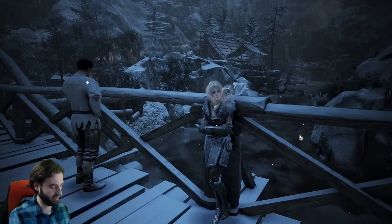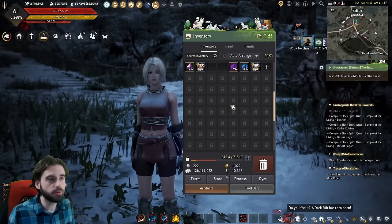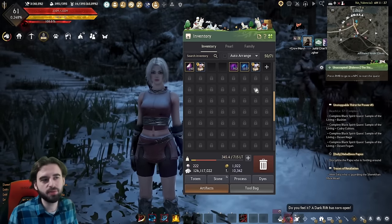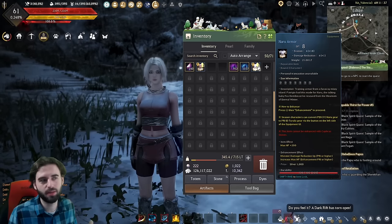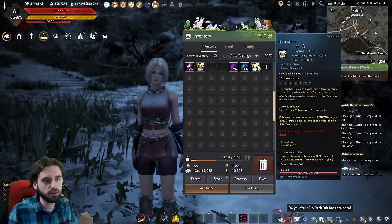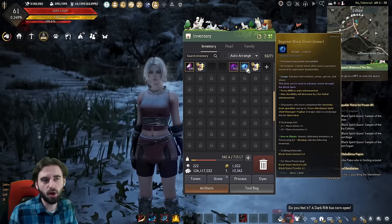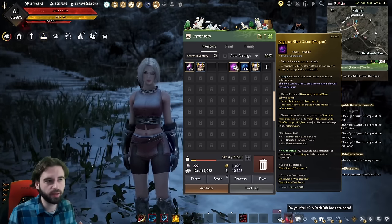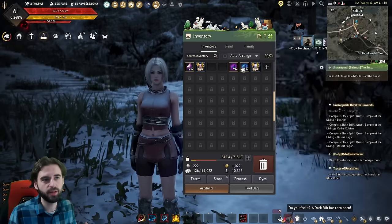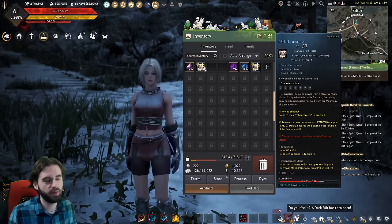Let's start off with Naru gear, because that's where you're going to be starting. When you get started in Black Desert, regardless of which story start you choose, you're going to get a ton of different items thrown at you. We're interested in any gear pieces called Naru — Naru armor, gloves, helmet, accessories — these blue armor pieces, along with beginner black stones of armor and beginner black stones of weapon.